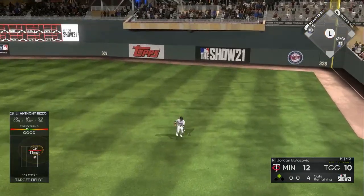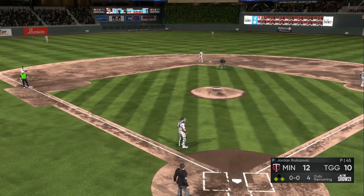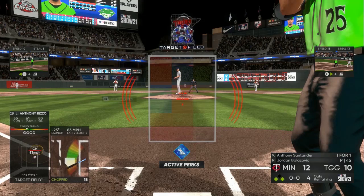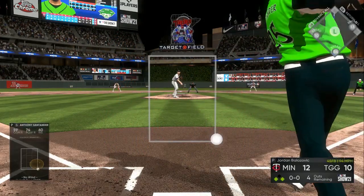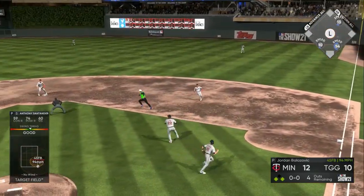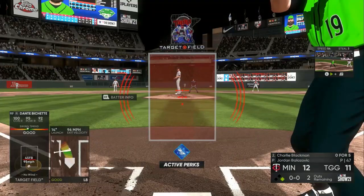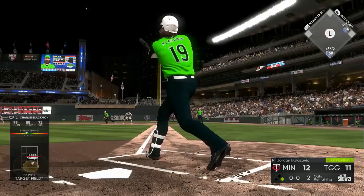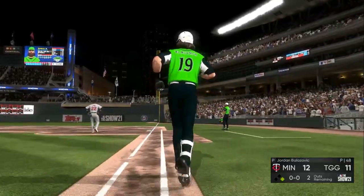Another thing: they have a hidden attribute where if you swing at the first pitch, it seems like it's a better chance for you to get grounded out or popped up — the ball goes straight to the defender. If you let that first pitch go by, it seems like his attributes go up. A lot of people have hidden perks where if you let that first pitch go by, no matter if it's a fastball straight down the middle, your contact and your swing seem way better. I tried it out over six or seven showdowns and swinging at the second or third pitch makes your guy that much better.